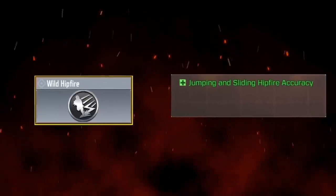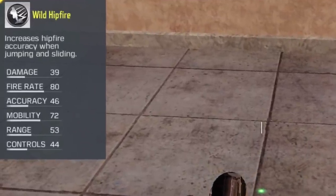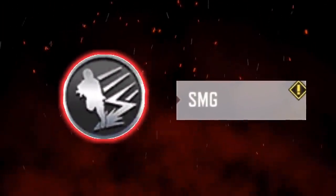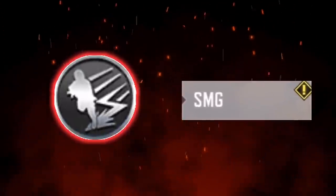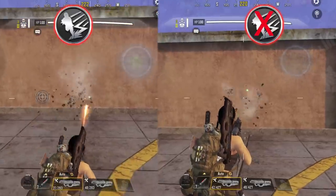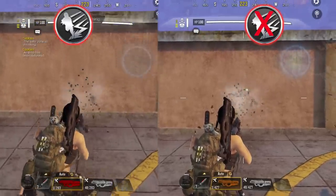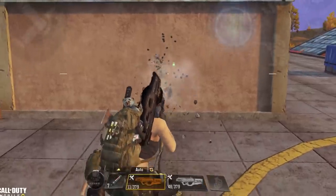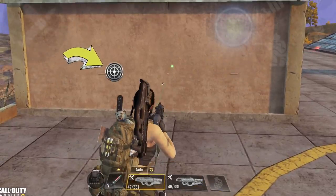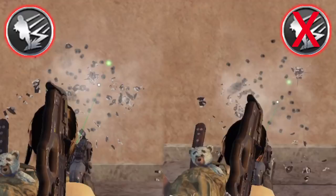Next we have the Wild Hipfire perk, whose function is to increase hipfire accuracy whenever you jump or slide. The Wild Hipfire perk is limited to SMGs only. In this example we have a Cordite with Wild Hipfire on the left and a Cordite without Wild Hipfire on the right. You can clearly see that the perk activates, indicated by an icon that pops up whenever I jump. However I don't really see much difference between the two guns - it's like it doesn't have any effect.